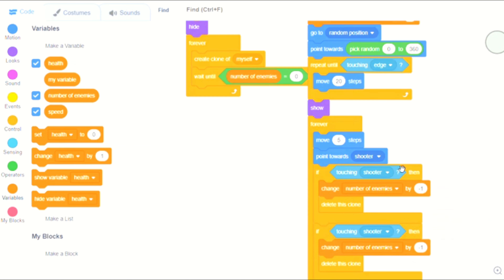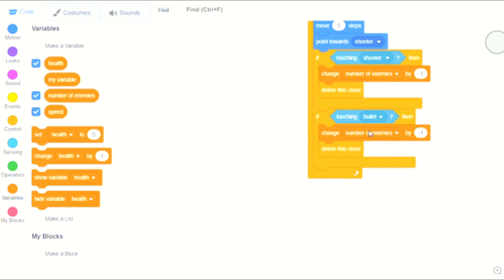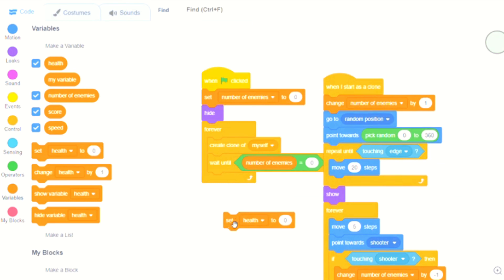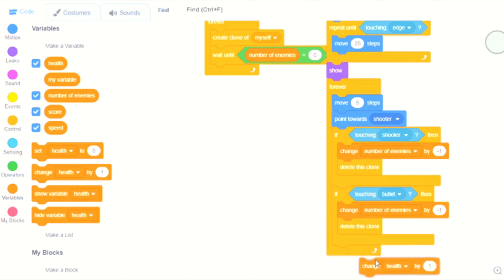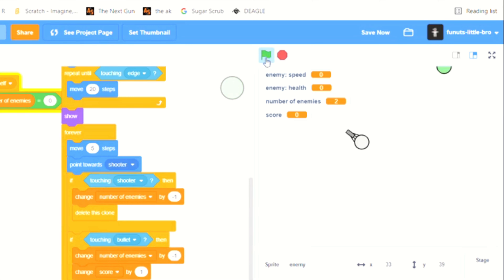Another thing we have to add is: if touching the bullet, it's going to do the same thing. We are actually going to make another variable called 'score'. We'll set score to zero when we start, and if it's touching the bullet it's going to change score by one. So now if we hit one of them the score goes up, but if they just touch us it doesn't go up.